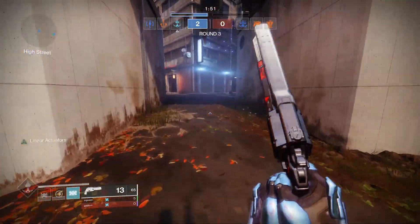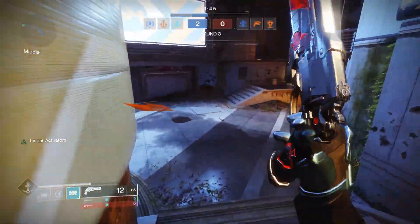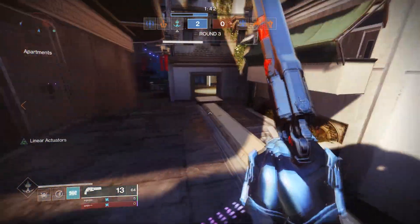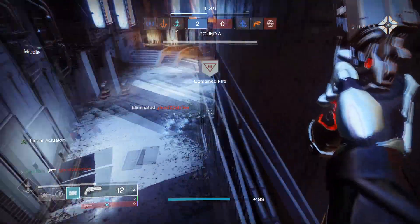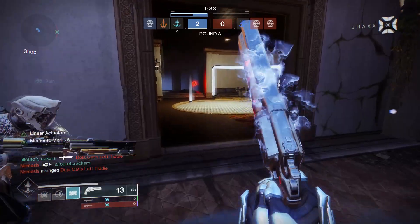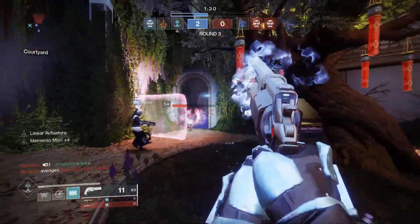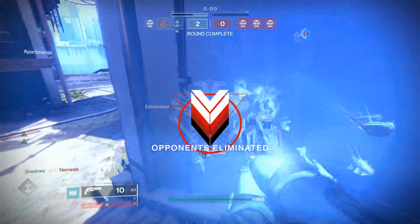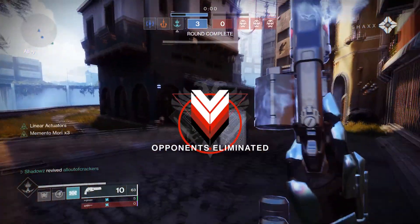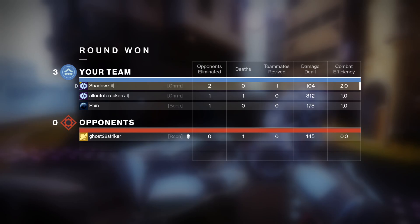That about sums up the subclasses and exotics I recommend for each character. There are going to be some subclasses and exotics that you may enjoy that I didn't list, and I think you should go with whatever you're comfortable with. For primary weapons, my number one choice is going to be the Ace of Spades — an exotic hand cannon retrievable from the exotic archive. Its intrinsic perk, Memento Mori, gives you six extra bullets that deal increased damage after reloading following a kill.